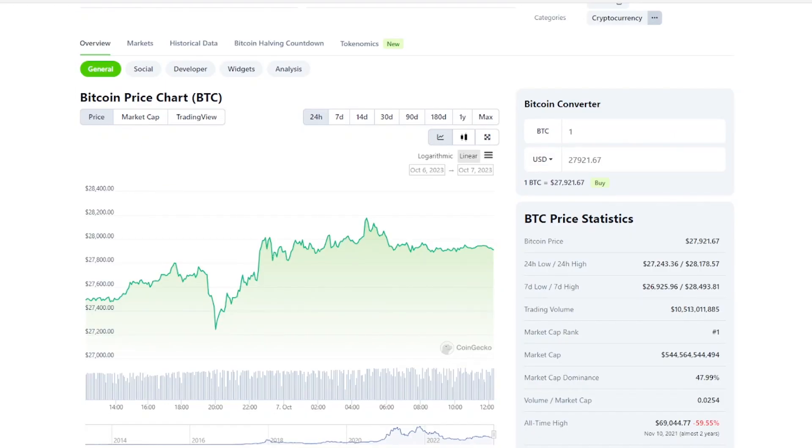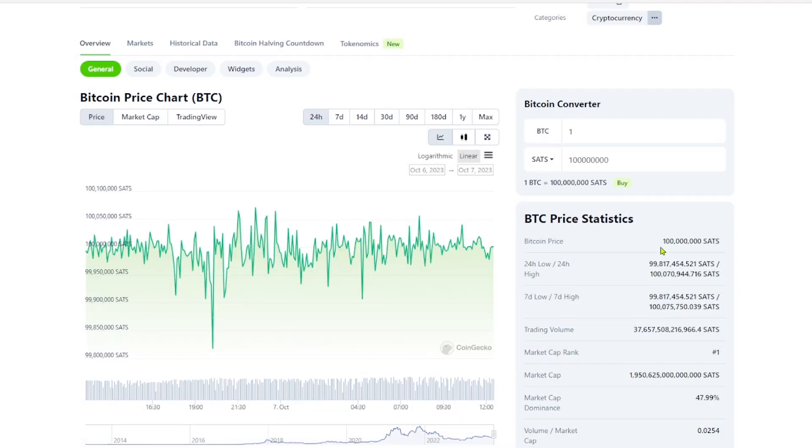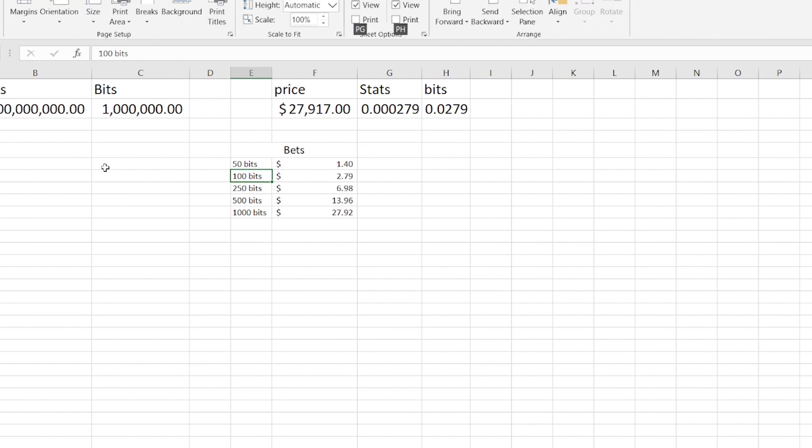So here we are on CoinGecko. Remember all of your bets are placed in bits — bets and bits, that's a tongue twister. A bit is just a unit of account for a bunch of Satoshis, and Satoshis is the smallest denomination of Bitcoin. In Bitcoin you have 100 million Satoshis — one Bitcoin equals 100 million Satoshis. And 1 million bits is equal to one Bitcoin. So I put it through a spreadsheet to make it simple. You have Satoshis — there's 100 million of them for one BTC. Then you have bits — there's 1 million bits in a Bitcoin. So basically 100 Satoshis equals one bit. I guess it's just easier for people to wrap their head around.